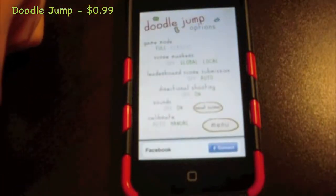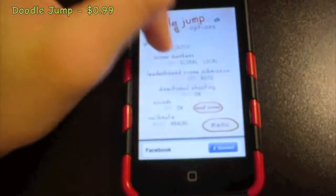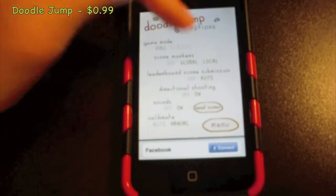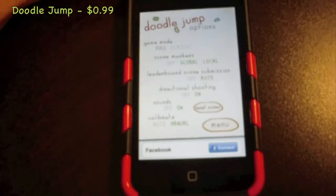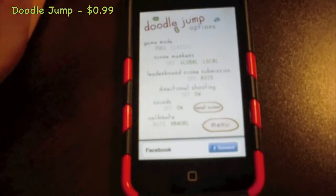If you go into Options, you have game mode — full and classic — and it tells you what each one is. You have score makers where you can leave it, not save the score, or make it go into the global leaderboards. You can let it submit automatically or do it manually.